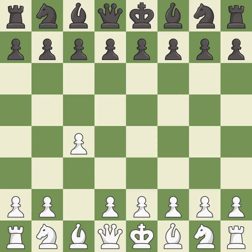The English is a more patient opening where white plays c4 to control the d5 square without committing a central pawn. e5 controls the d4 and f4 squares and allows the queen and dark-squared bishop to develop. g3 prepares to fianchetto the light-squared bishop on g2, where it will sit on the long diagonal.